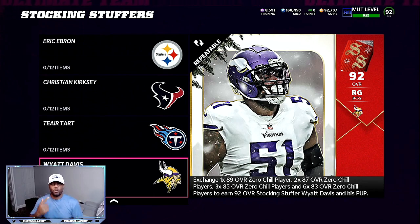You're going to need 12 pieces for this: one 89, two 87s, three 85s, and six 83 overalls. If you wait later on in the afternoon instead of the morning, there are better snipe pieces — like the 89 overalls, you can snipe them for about 18 to 22K. The 87 overalls — you can find some great snipes on them.